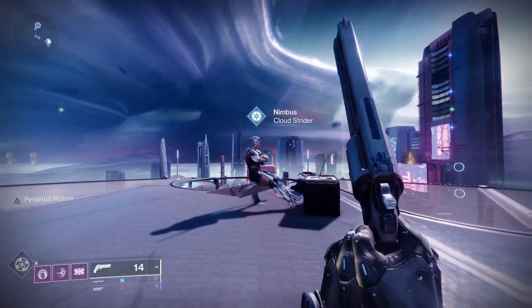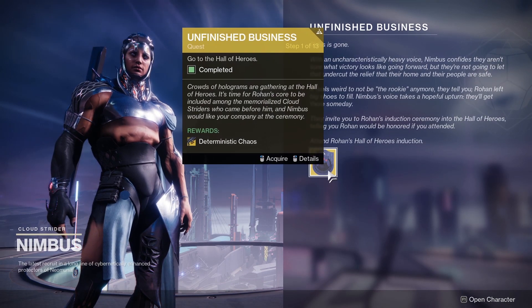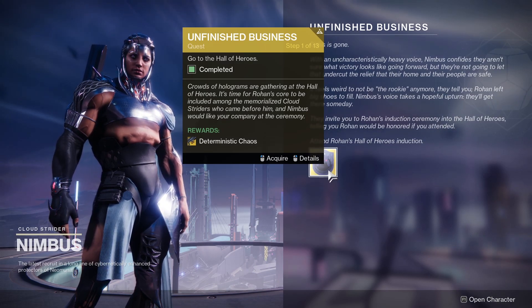To get the Deterministic Chaos Exotic Machine Gun, you will first need to complete the Lightfall campaign. Once this has been done, you can then talk to Nimbus to get the Unfinished Business Exotic Quest.